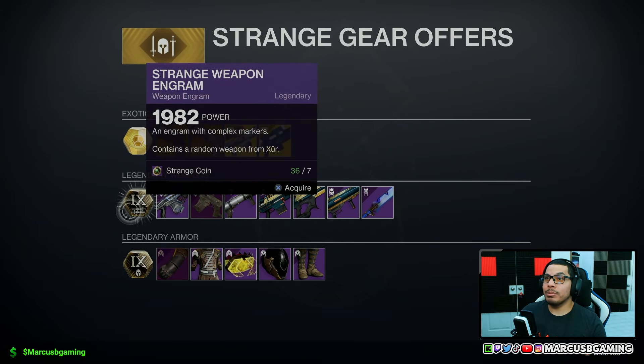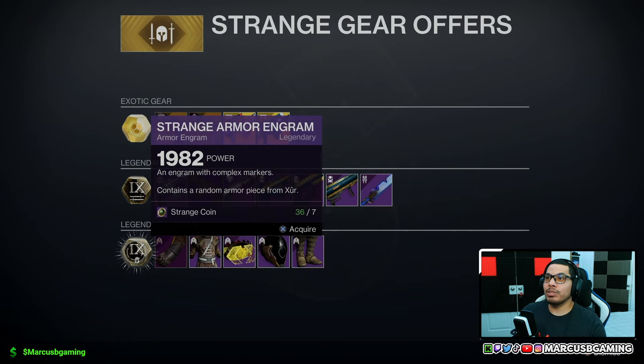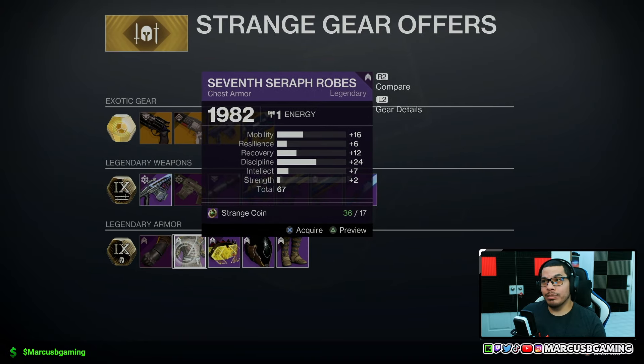Remember, you can get a strange weapon engram for seven strange coins, and then we're moving on to the strange armor engram for seven coins as well. For the armor stats — the gauntlets are a 65 roll with 15 resilience and 16 recovery for the standouts. We're talking about the warlock set, which is the Seventh Seraph.